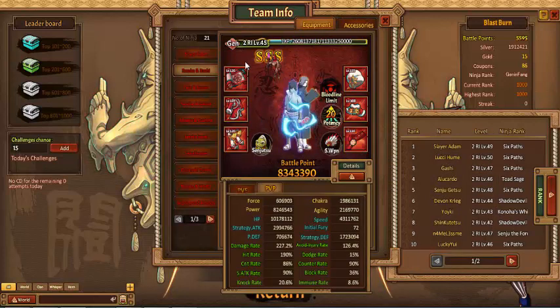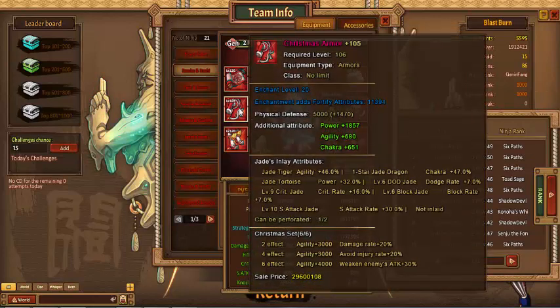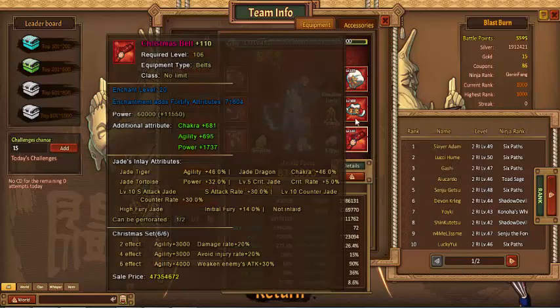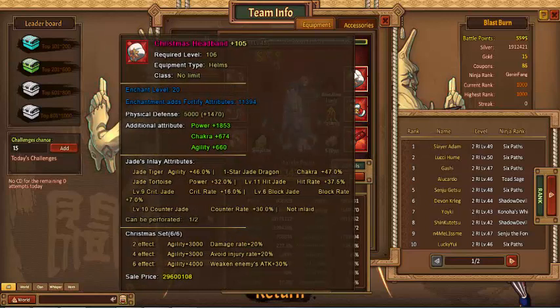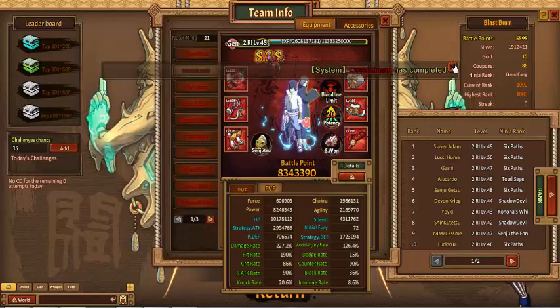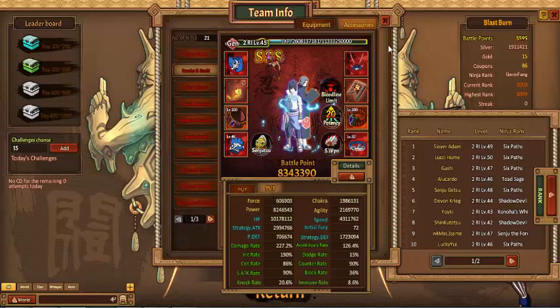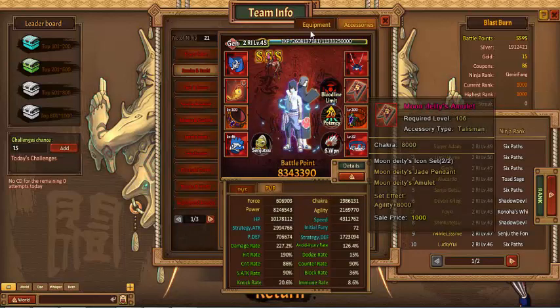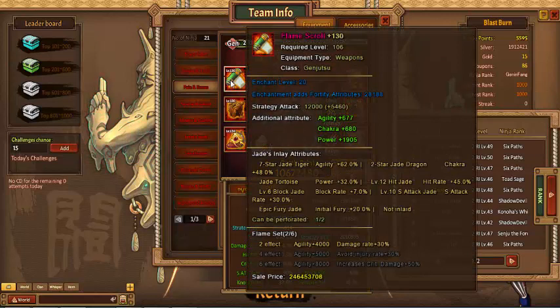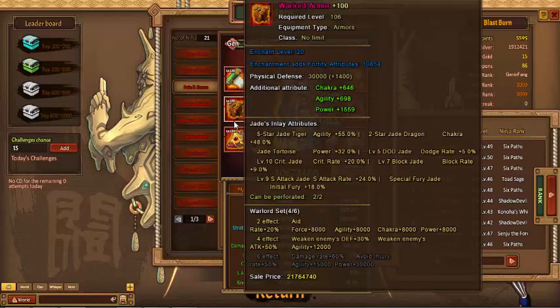Next up is his Sasuke Tachi, blocking a full set Christmas gear. Gotta get that agility, man — gotta get all kinds of agility. Next up is his Sasuke Tachi and the accessory is the moon deity. Next up, Pain and Conan, blocking a two-set flame and a four-set warlord.